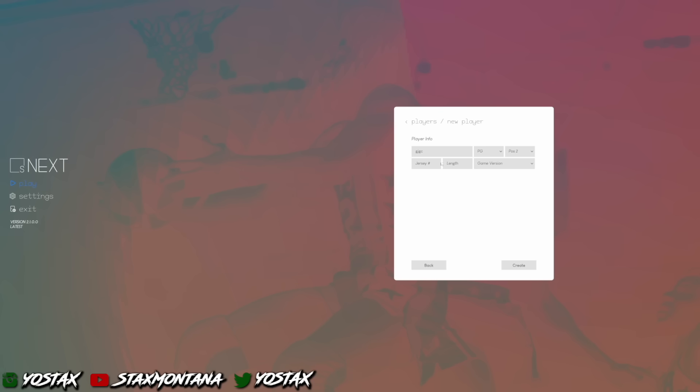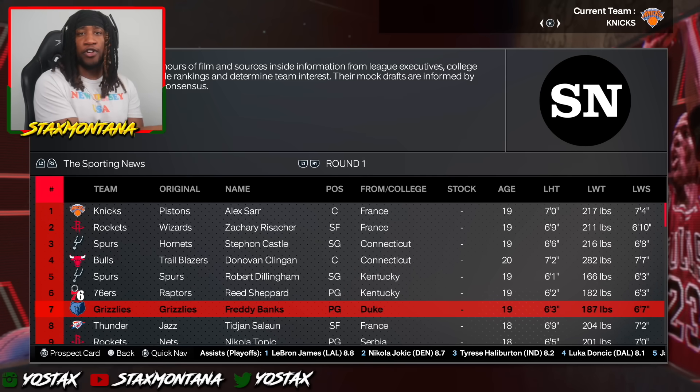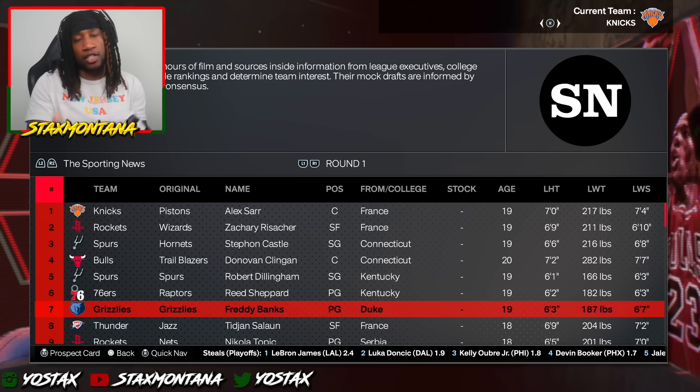All you do is pick your name, your position, jersey number, how long you want the season to be, the game version — NBA 2K24 — put the height, and you just make your player exactly how you want to. Once you do that, you transfer those same attributes over to NBA 2K24 on your MyLeague player in the draft class.